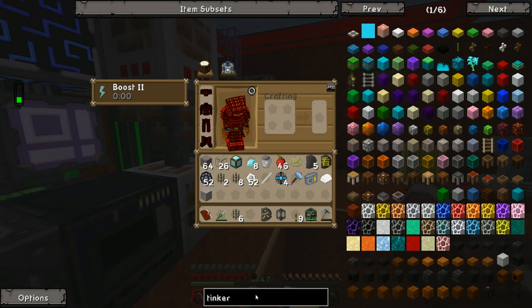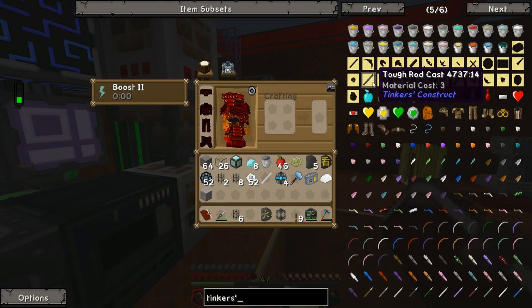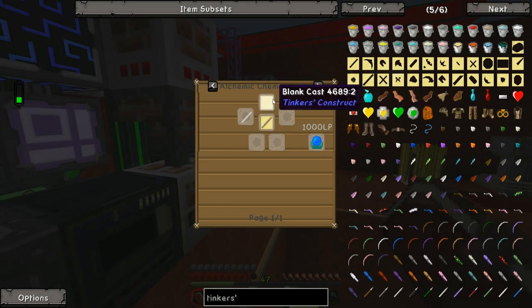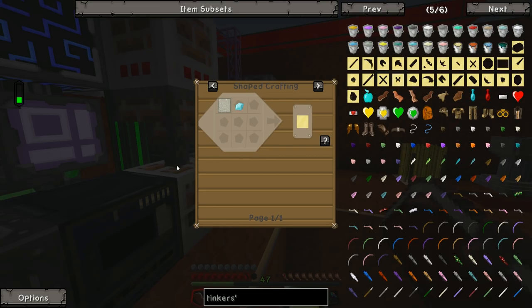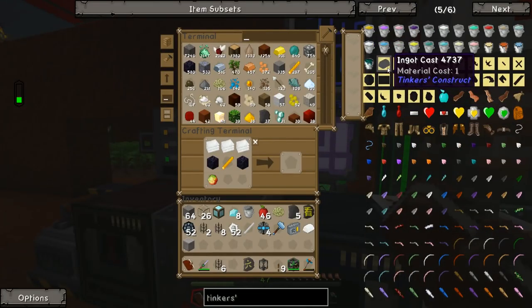We need these HDPE pellets to make ingots, then use those to make the plastic sticks, which we can then use to make a tool rod in Tinker's Construct. Back over to Tinker's to the cast section — we're going to make a tough rod cast, which needs a blank cast plus a plastic stick. Blank casts need a diamond and a blank soft mold. We need to use diamonds to make blank casts — using blocks of gold actually gives you soft block molds instead, as I discovered.